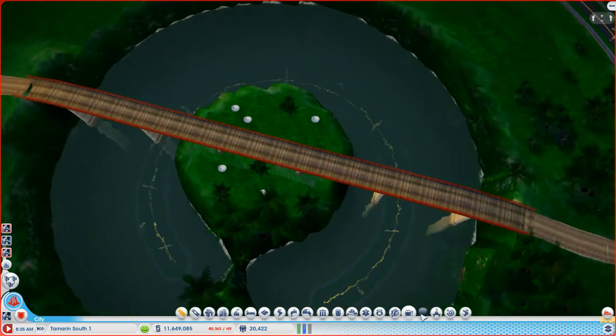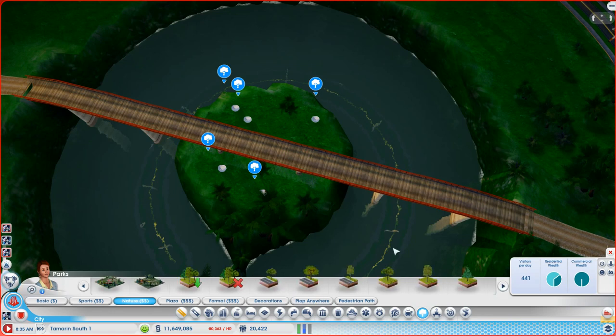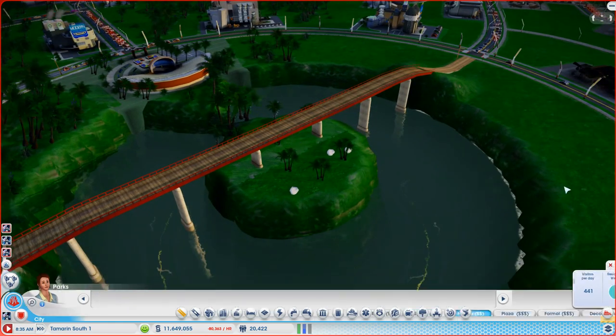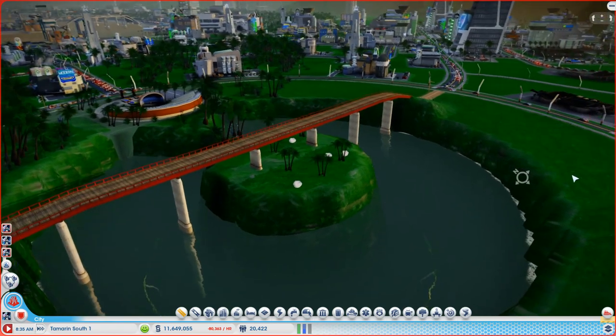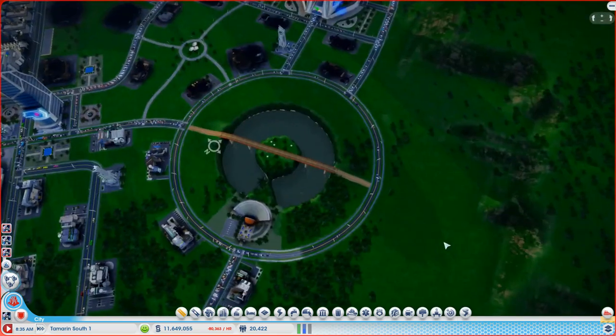I think we want probably just a couple of trees and then we're done. Let me find nature in the menus - there's so much stuff in here now. Let's put a tree over here, maybe one there, definitely want one in this area. There we go - now we've got some happy little newts that won't be disturbed by people walking across. Right, happy with that.